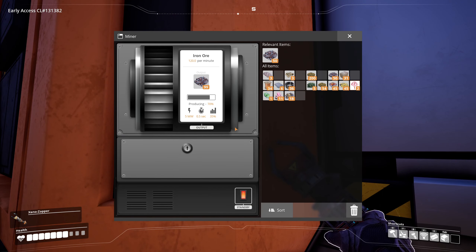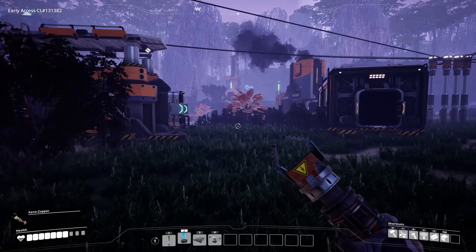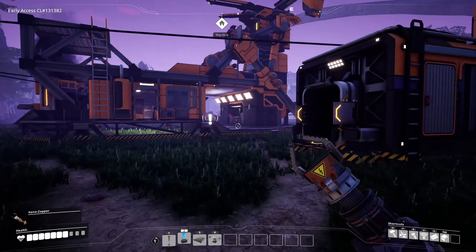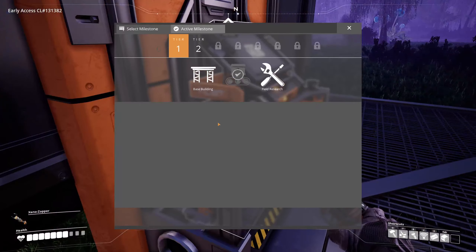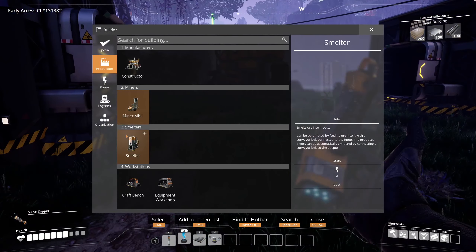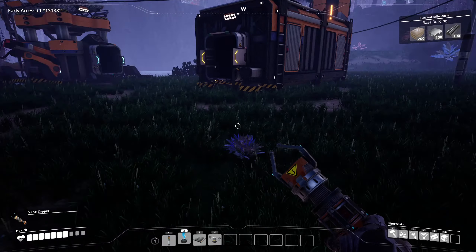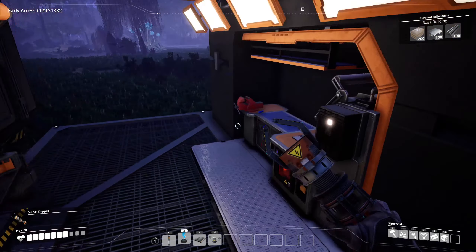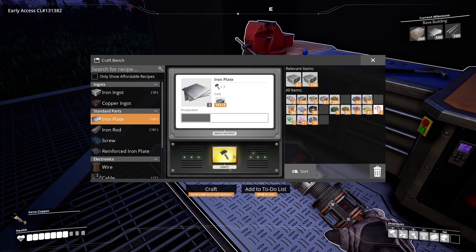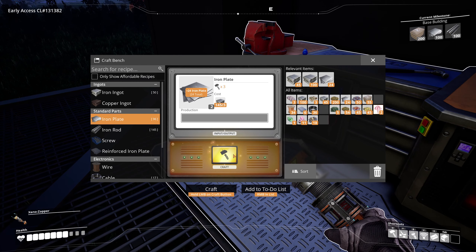The thing is back so we are just gonna go to base building. We need some of them - we're gonna get a splitter, which requires plates. I would like to get some constructors making plates and rods so that I don't have to anymore, because that would be nice.